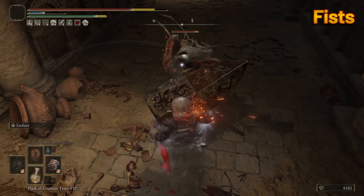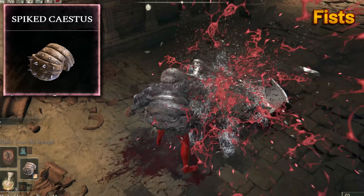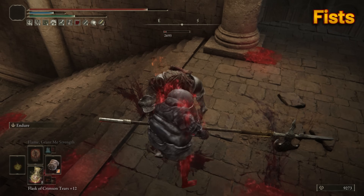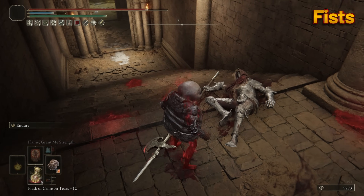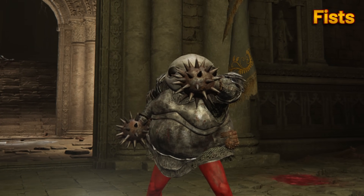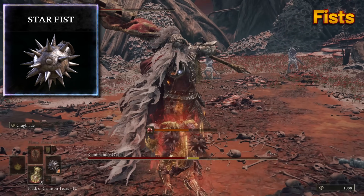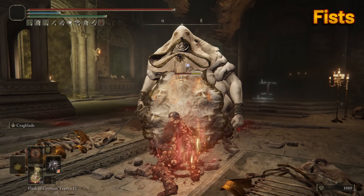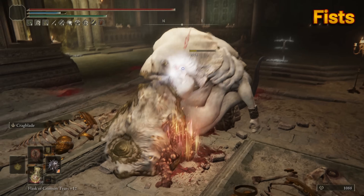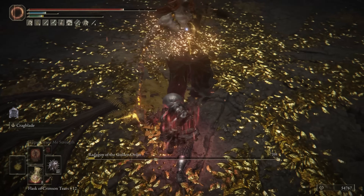Fist Weapons. With its unique heavy moveset, the Spiked Caestus is a great choice, especially if you want to roleplay as Mike Tyson — it comes with innate blood loss. Although there's a more powerful fist weapon that also has blood loss: the Star Fist. It can do quick, successive attacks proccing blood loss, or heavy-hitting charged attacks for the hard, spiky bonk. The Star Fist can do both very effectively and is most certainly the strongest fist weapon.